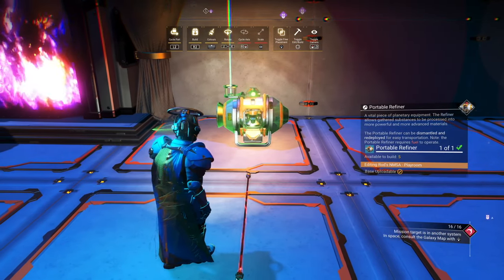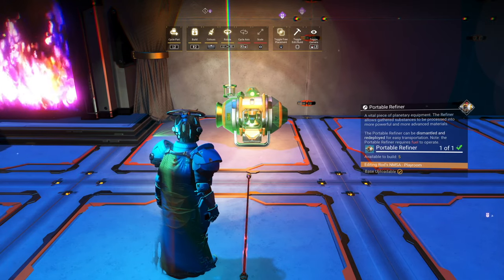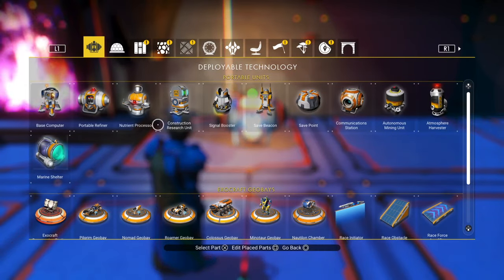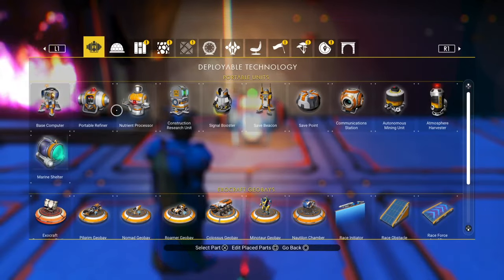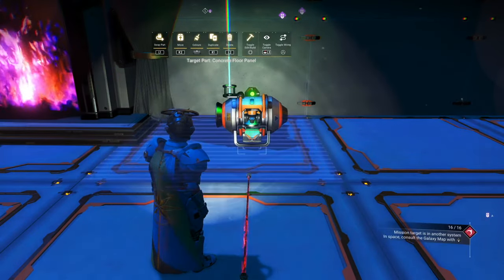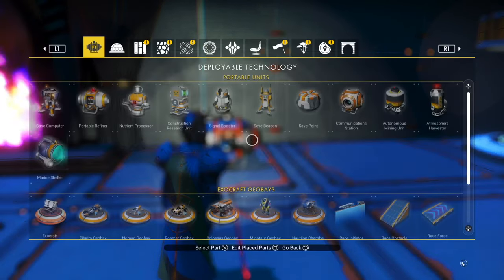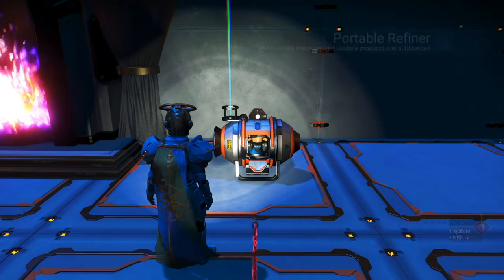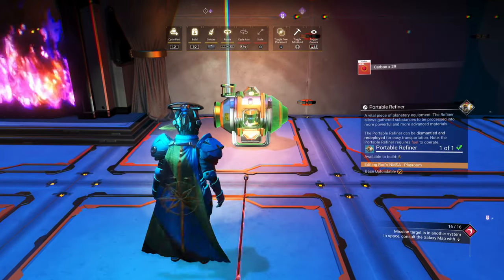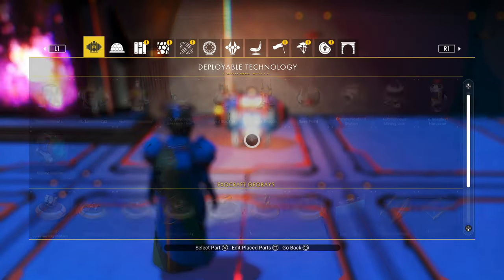Now let's carefully line up the first one so they perfectly blend together — it doesn't have to be 100% but as close as possible. Then without moving, place the other four. When they're all in place, you can delete the five but not the first one. Then I like to check the original portable refiner to make sure it still has the nanites, and repeat that process over and over — place the five portable refiners, delete the five portable refiners, then double check the original.